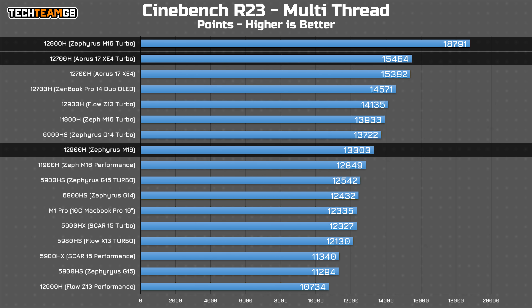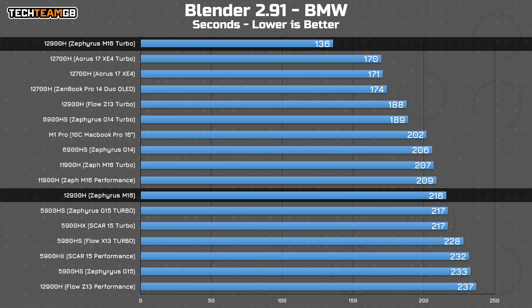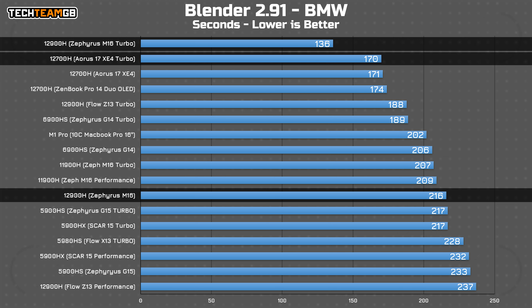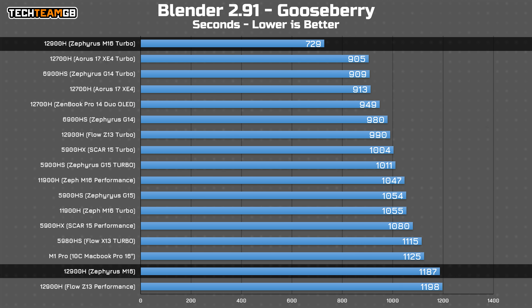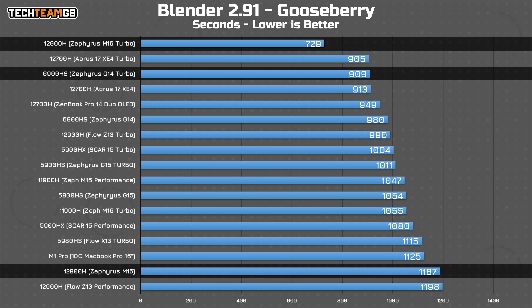That is kind of crazy. The single-threaded performance gains are just as massive, running at just shy of 1,900 points, up from around 1,750 from other 12th gen chips tested. The most surprising result comes from Blender, where the 12900H takes just over 2 minutes to render the BMW scene — again 20% faster than the next fastest chip tested. In Gooseberry, the M16 takes a little over 12 minutes to render the frame, down from 15 minutes on 12700H machines and the AMD 6900HS in the Zephyrus G14.